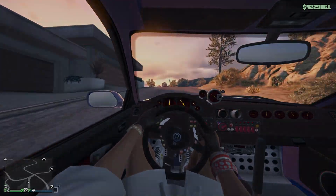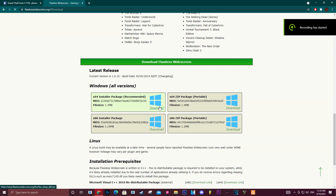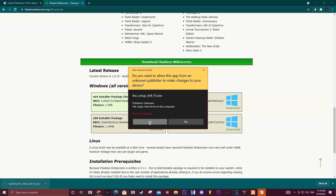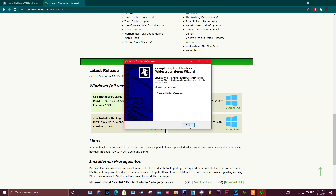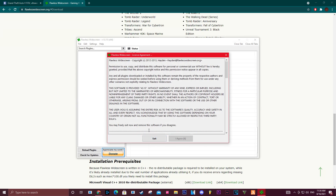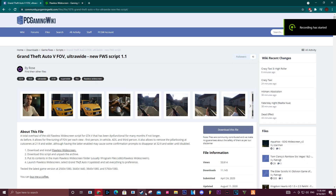So the first step is to go to the first link in the description and download and install this program. It's pretty easy — you just follow the steps, agree to the license agreement, and wait for the program to load up and install itself.